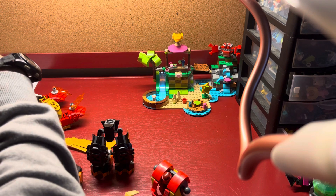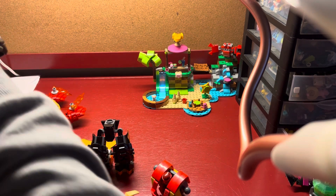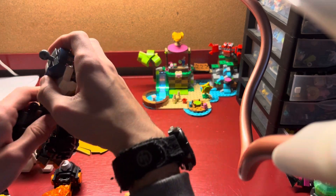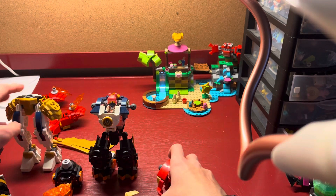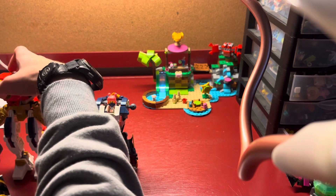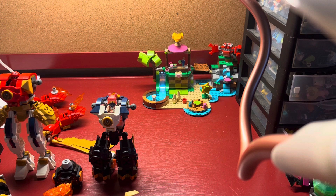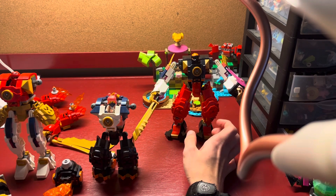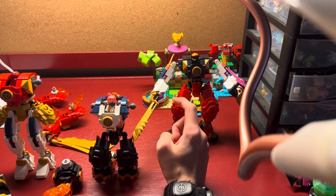We can start with putting Cole's body on like so, and then we'll start with the bodies. Then attach the arms. And we've got the first one done — Cole body with Sora arms and Kai legs.